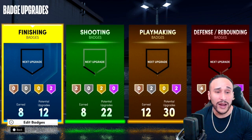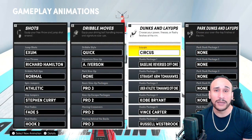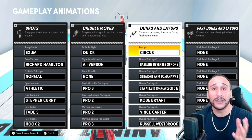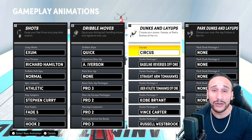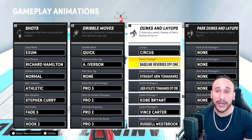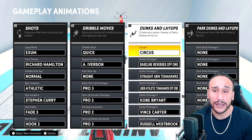I think it's more so based in your animations and that's what you should consider more so than anything. Let's go into the animations and see what I have equipped so you guys can make better and more informed decisions when you're driving into the paint. I have circus layups, which is absolutely awesome. I noticed a huge and tremendous difference with this layup package. The euro step on the circus layup package is absolutely amazing — something like LeBron James out there. We know this is more so to do with the Jamal Crawford layup package, but the euro that incorporates into the circus layup package is amazing.